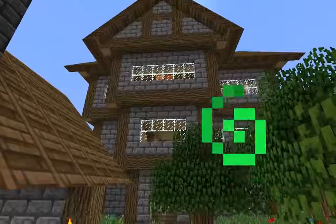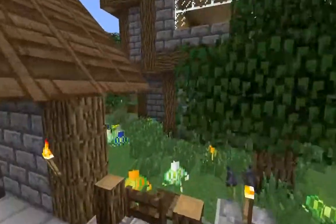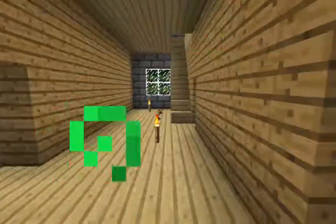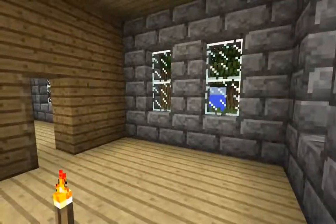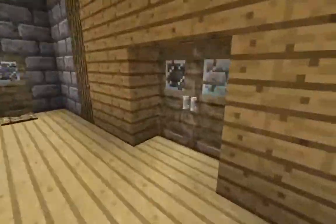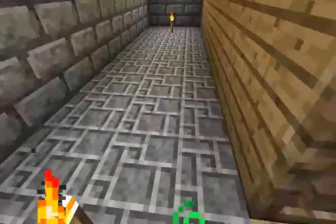I was basing it off medieval style manor house designs that I found on Google Images. I'm going to head in here — I haven't done any decoration yet, I'll probably do that next episode. It's just a relaxing episode but I've got some cool stuff today. Here is like a dining room, here's our living room, and over here is our kitchen. This is going to house all our Pam's Harvest Craft stuff.